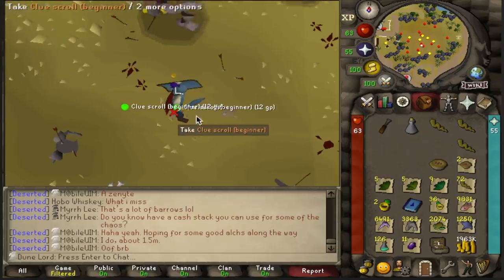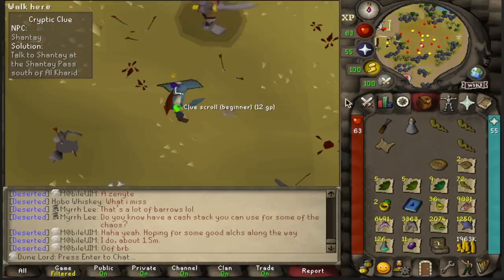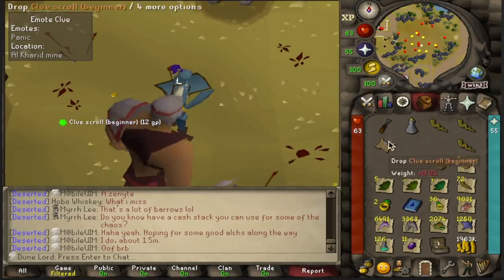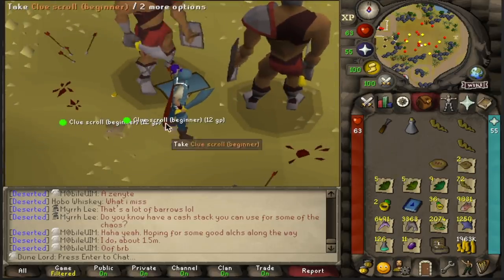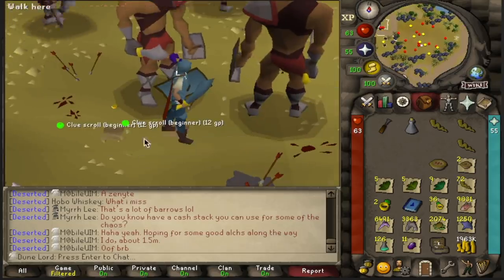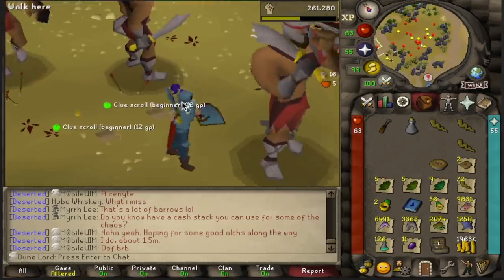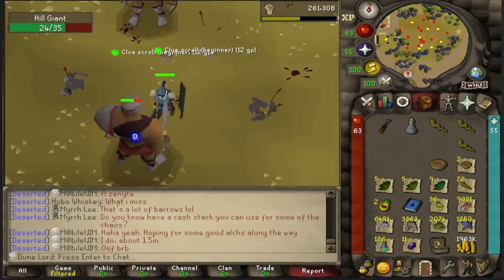Oh, it finally happened. It took over 300 kills, but we finally got another Alcarid step — that's a total of two now. Our odds of having a casket between both of these is pretty high, but just to be sure, I'm going to try and stack a third one. Worst comes to worst, we could just go for these two and realistically probably get a casket. I'm going to see if I can get a third one because it's still pretty early on in the day and I think we have a good shot.